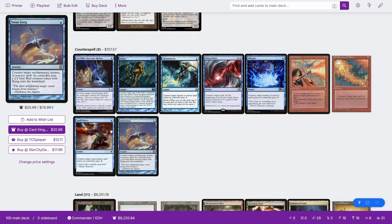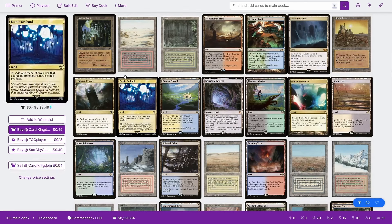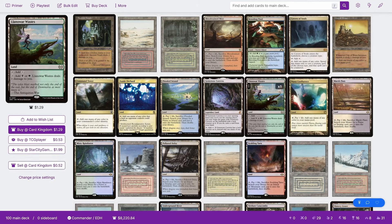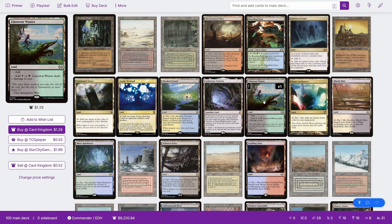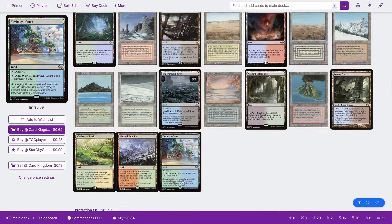We then have a fair number of counterspells, as usual, and a bunch of lands. The only real difference here is that rather than running the Battlebond lands that enter untapped when you have multiple opponents, we are running the Pain lands because we do want to ensure that at least some of our lands are able to tap for colorless — things like Ancient Tomb. There aren't too many other lands that can tap for both colorless and colored mana, so we're running pain lands like Llanowar Wastes, Underground River, and Yavimaya Coast.